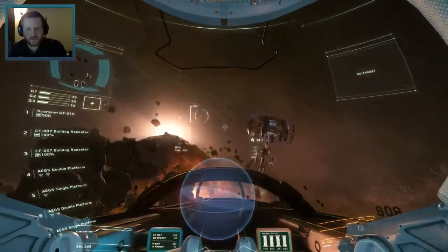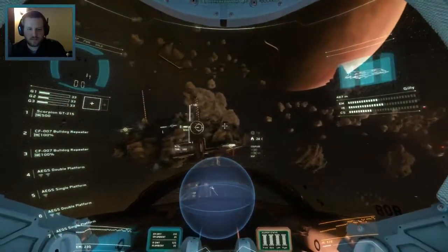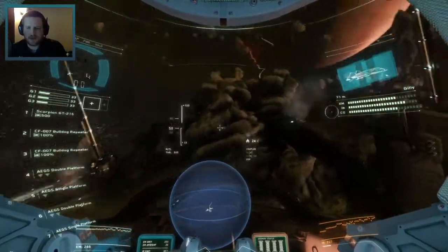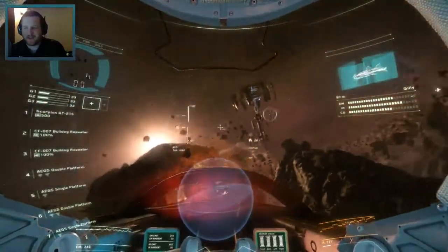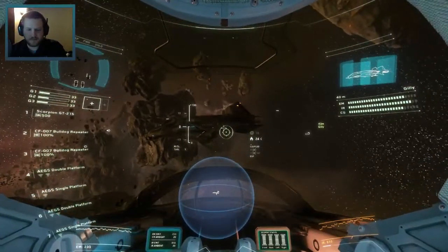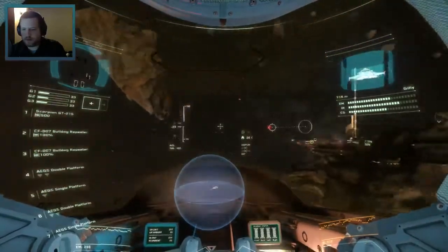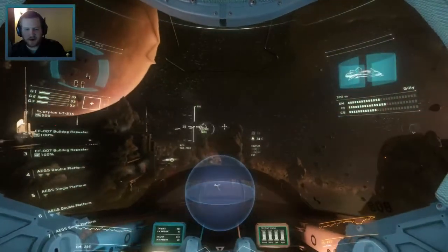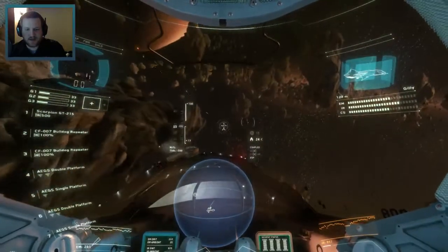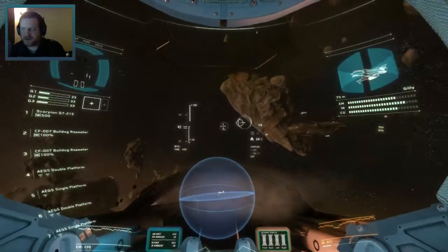What do we want now? Zero to ten, no cup holder. In my 325A, there's two cup holders actually. Since this is a military variant they don't have the luxury cup holders, but on my 325A there is — which is quite awesome.